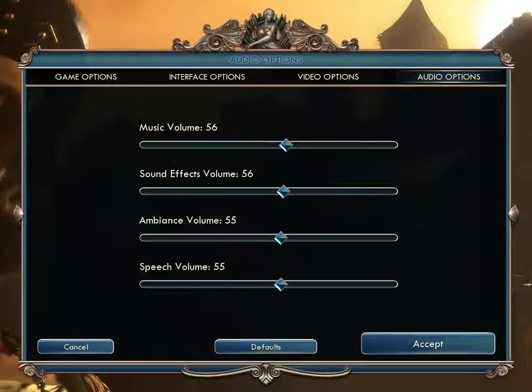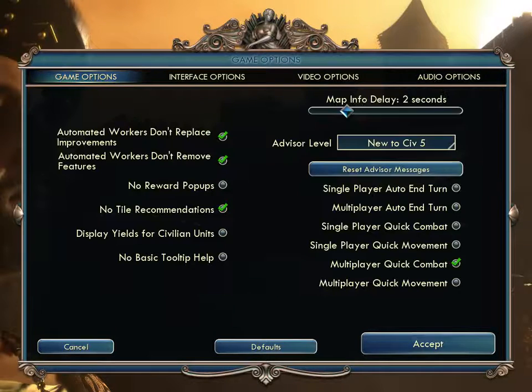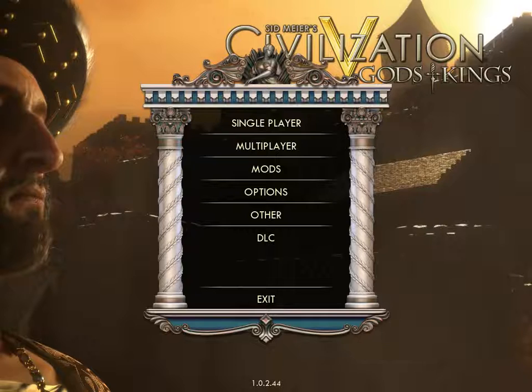Audio options are fairly limited here. You've got music, background sound effects, ambiance, and speech — all independent sliders. So there you go. I don't know if I changed anything, so I'll just hit accept. Let's get into world generation.